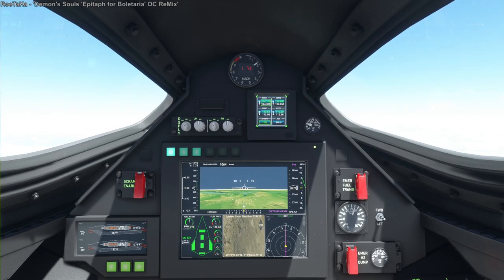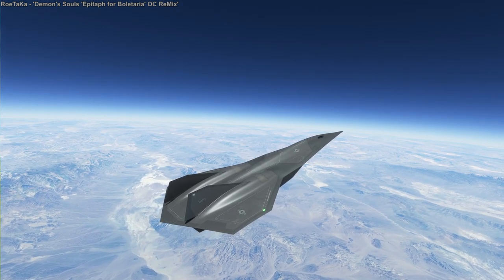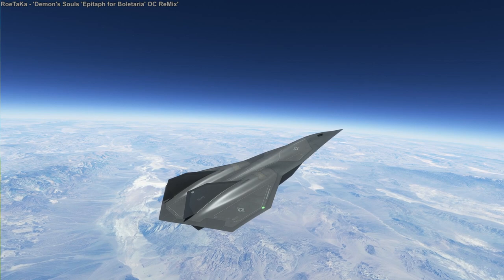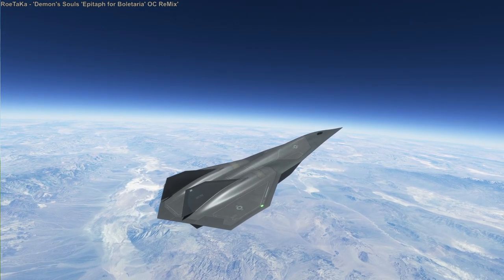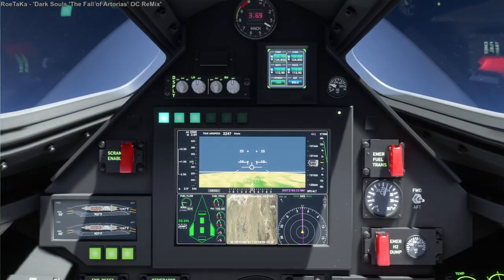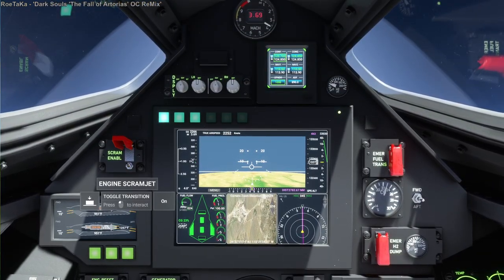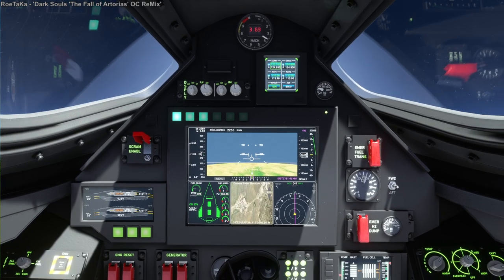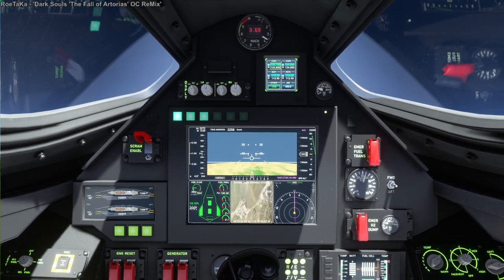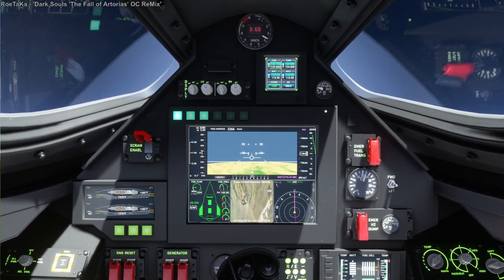The scramjet fuel is a hydrogen fuel, and the regular fuel is probably some special compound — I think the SR-71 actually used a special formulation for its engines. This Dark Star is sort of like the SR-72, so it's got a combination jet-ramjet as its main engines, and then there's the scramjet which we activate at Mach 3.7 at around 120,000 feet.